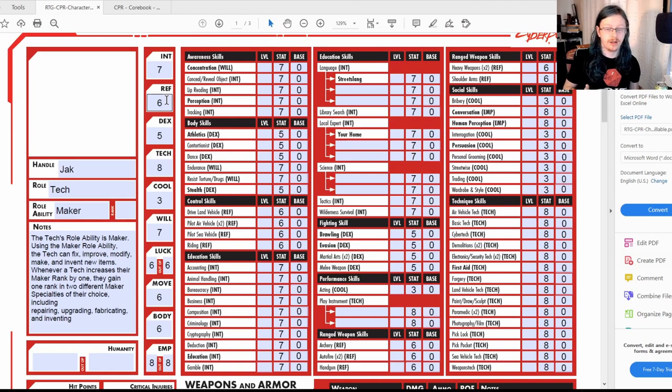He grew up on the streets so he knew how to handle a running gun, then went with a nomad pack so he learned to drive well and built his Reflexes. Dexterity is lower — he's not someone who runs about a lot, he gets by but isn't particularly dexterous. His Technical Ability is high because he's spent a long time working on cars, equipment, and repairs — he's really good at his job.